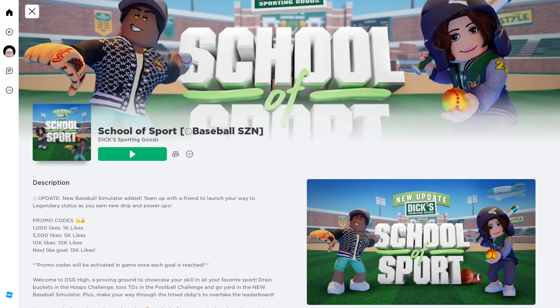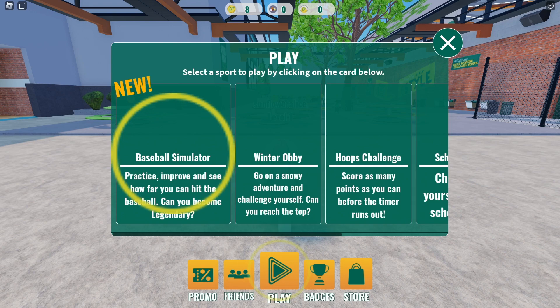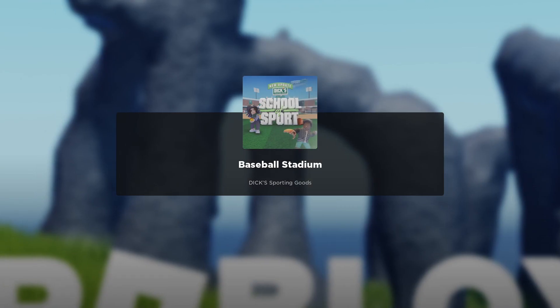Let's start! Join the game called School of Sport. Once the game has loaded, press play and select Baseball Simulator. You will be teleported to Baseball Stadium.